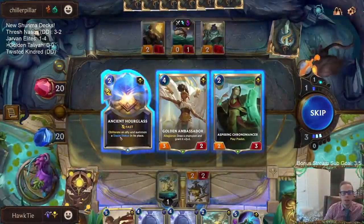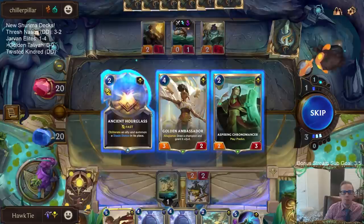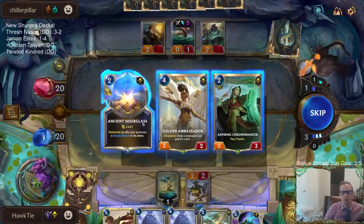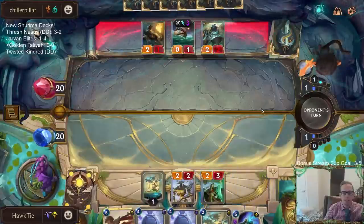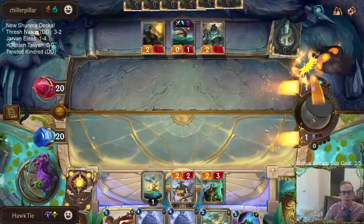Love the Hourglass, love the Ambassador - love both of these cards. I guess I'm going to take the Hourglass since I have lots of four and five mana cards, so we'll take the two mana card.